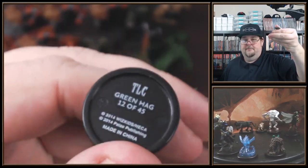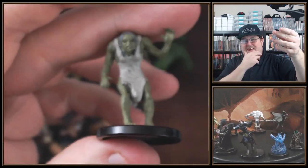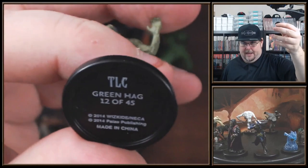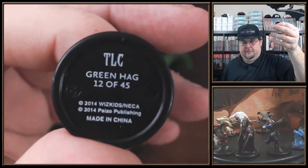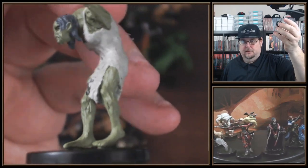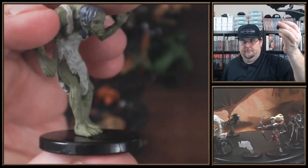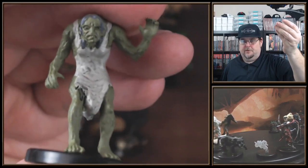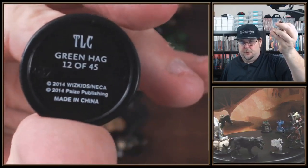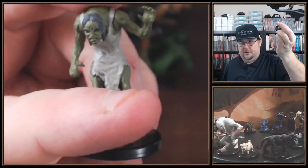What — green hag? I don't remember seeing — I think there might've been another hag, but I don't think it was a green hag. I think it might've been the black hag or something like that. Good looking mini though. You could probably use this as a zombie as well if you're short on zombies. Yeah, you could definitely use that as a zombie. Good looking mini, that's for sure.